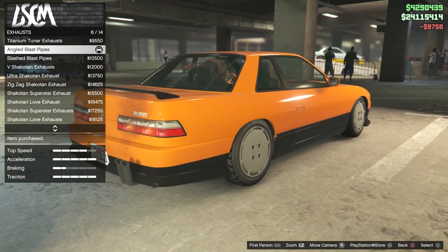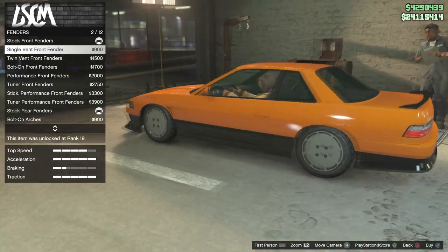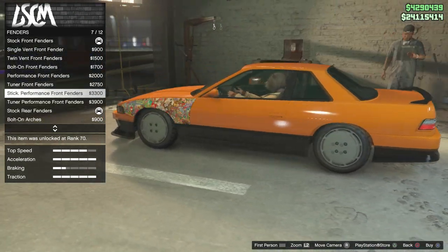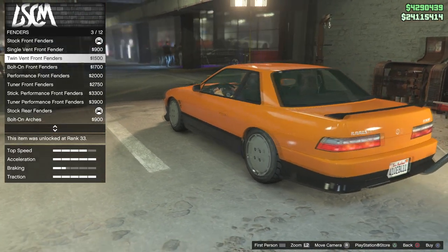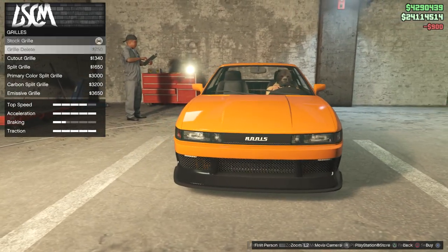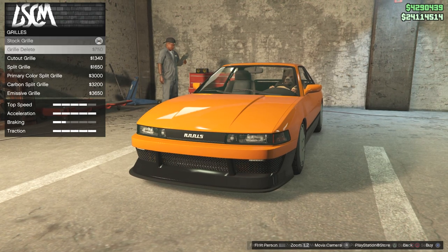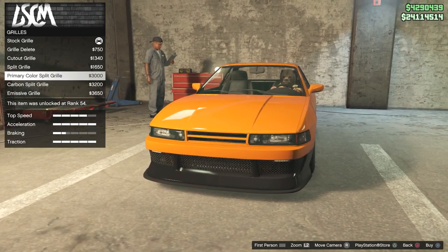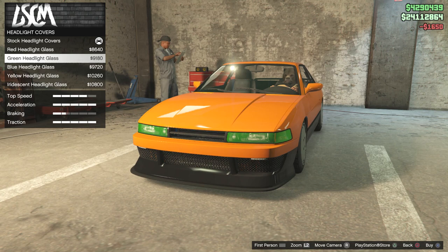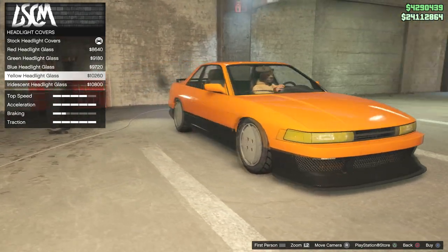We'll get it slammed as low as possible — that would look pretty nice. For fenders there's a nice single vent that looks really natural and clean, or a bigger less natural vent. Moving to the grill — you can remove the Animus logo, there's a few options including full carbon fiber. I'll go for a partial grill option, not a full grill delete. For headlight covers, I'll use the yellow ones on this car.